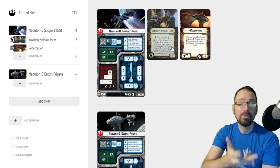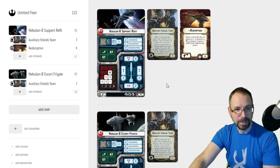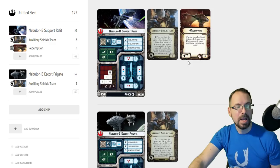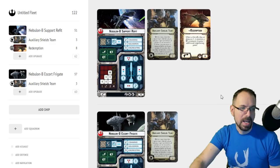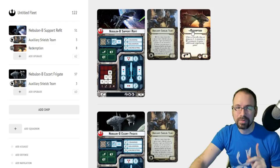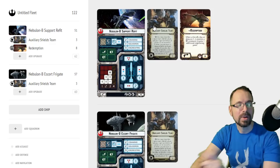Your weakest side is now not that weak — it's only one less than your front. This has definitely saved several Nebulons for me, running Auxiliary Shields Team and doing Engineering first turn. Normally people run NAV first turn, but now you don't have to. Redemption will let all of your Nebulons benefit from this, so if you want to run a couple of Nebulons with Auxiliary Shields Team, you can. Redemption works really well with other Nebulons because they want that one extra engineering point, particularly because of Auxiliary Shields Team.